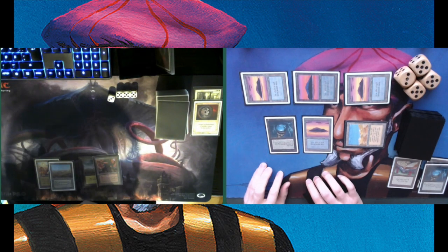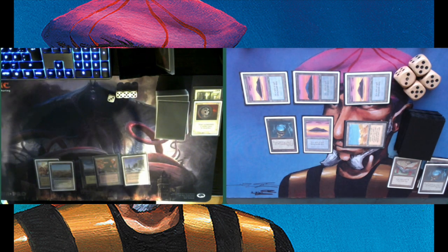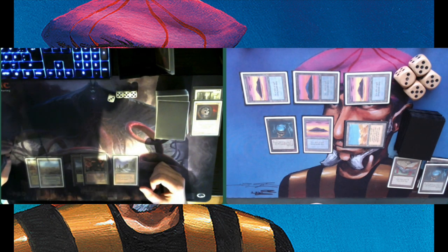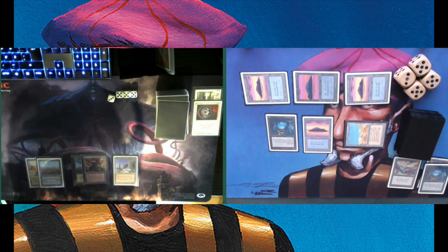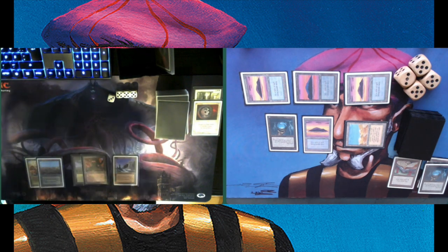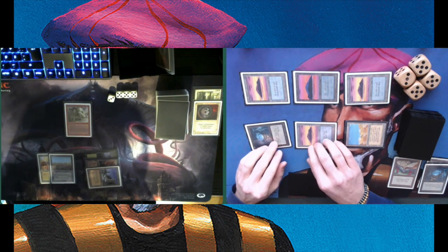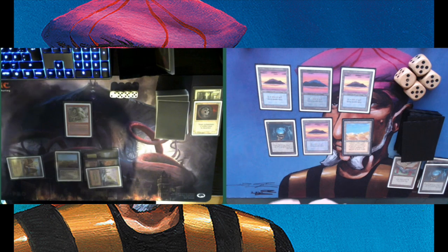I have City of Brass in mind — I want to tap that City of Brass with my Icy to deal him one damage. If he animates his factory, I'm then going to tap down his factory, but that means he spent two mana on it. There's a Sedge Troll — a 3-3 creature. Deciding to tap his City of Brass at least dealing one damage.